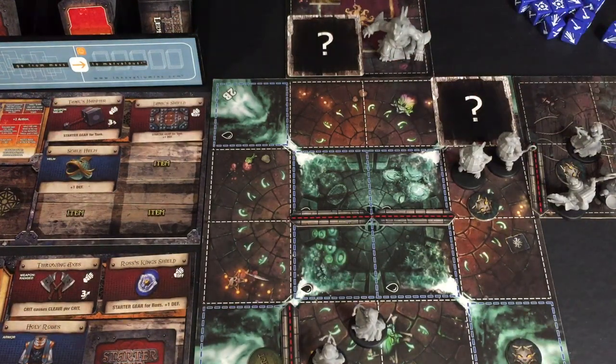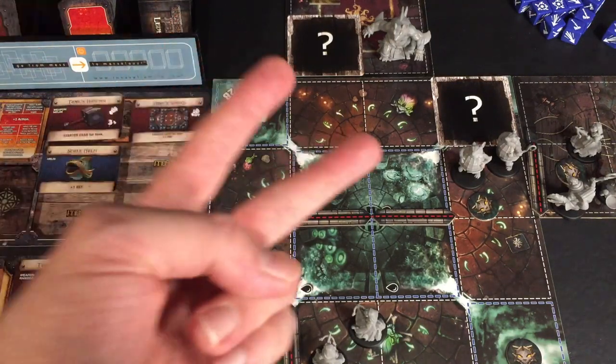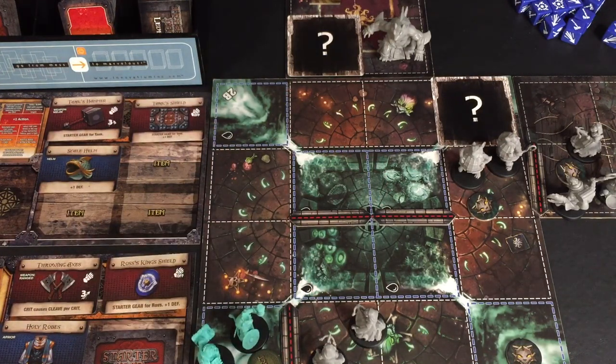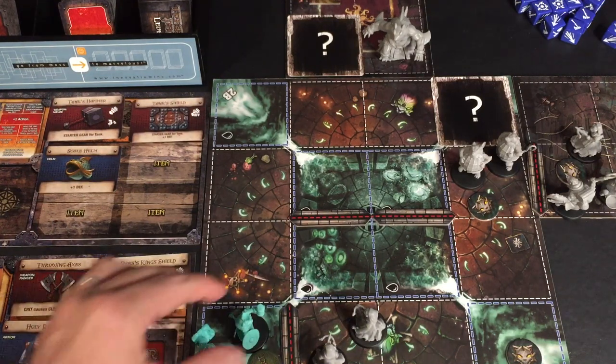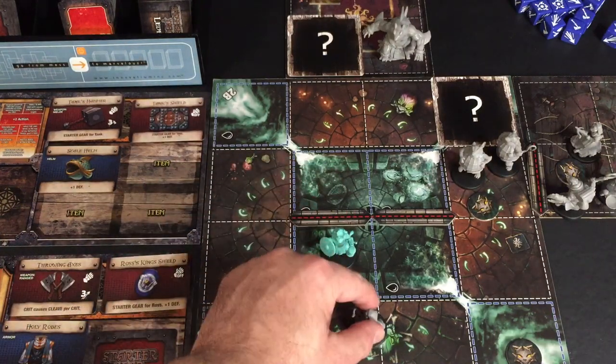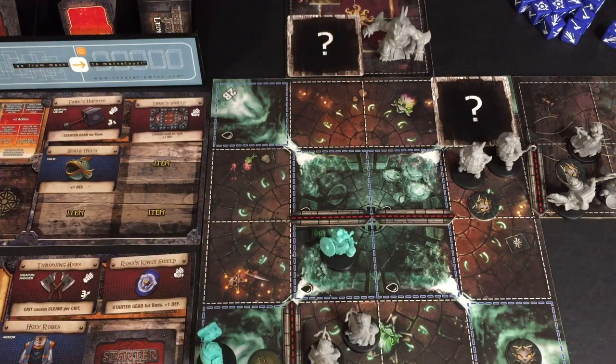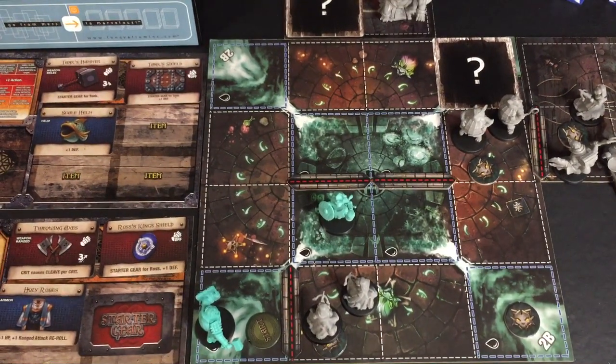These blue squares represent water, and they're very hard for the heroes to move through. Ross has two actions, and one of them is a movement action. A movement action gives you two points of movement, so he can move one, then move two into this water. Water, when you move into it, immediately ends your movement — so that would be his second movement here.